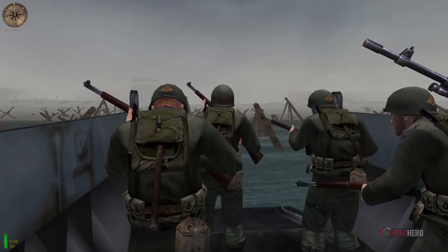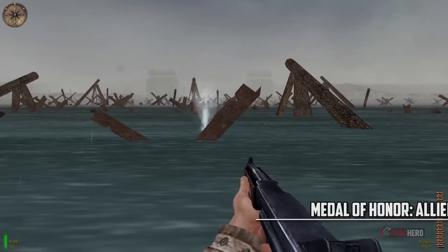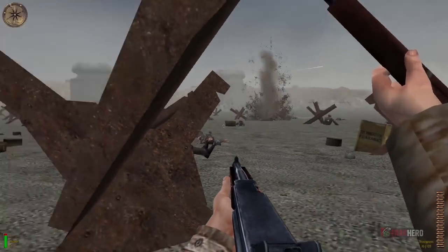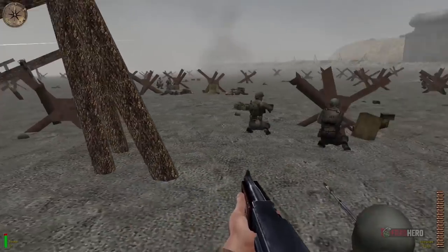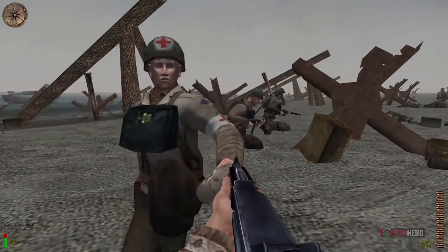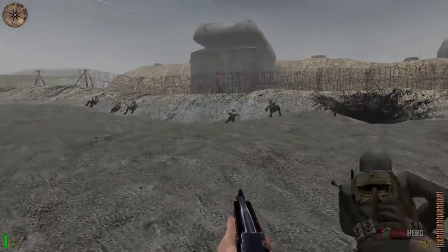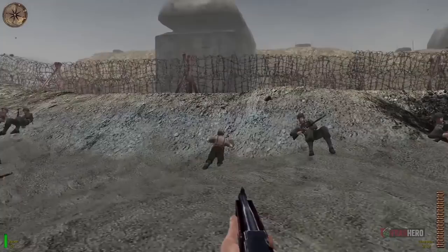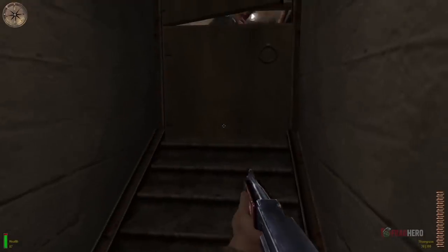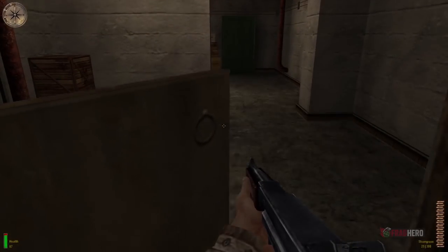A first-person shooter, Medal of Honor Allied Assault is the third installment of the series and takes the action into the European and North African theaters during the Second World War. The player takes the role of Lieutenant Mike Powell of the United States Army Rangers, with missions including attacking German bases in Algiers and Norway, taking Omaha Beach by storm on D-Day and rescuing companions behind enemy lines in France. Many game levels draw inspiration from Spielberg's Saving Private Ryan, the Omaha Beach mission being entirely similar to the one from the motion picture.